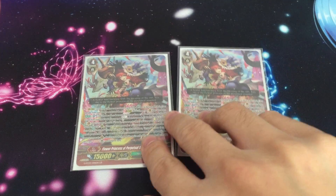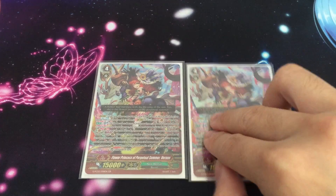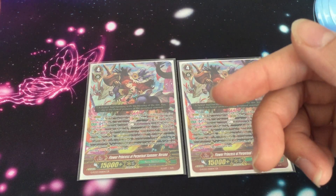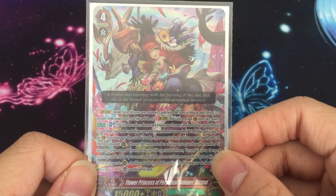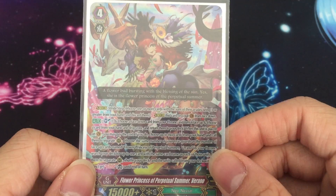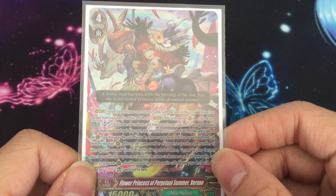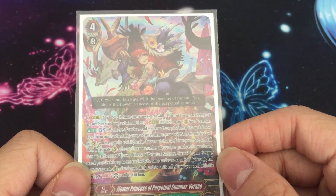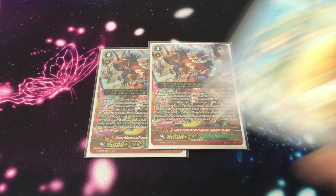Now moving on to the G zone. Two Rano — I honestly might bump her to three, because I find situations where I'd want to stride on her again to do some plays. Her skill: Soul Blast 1, choose a face-down card from the G zone and turn it face up, then choose a card from your hand or drop zone and return it to your deck. On place, you may pay the cost — choose up to two cards from your hand and call them to separate rearguard circles, then choose the same number of rearguards for each face-up copy of Rano, search your deck, and call it. Cards called with this effect get the boost ability.